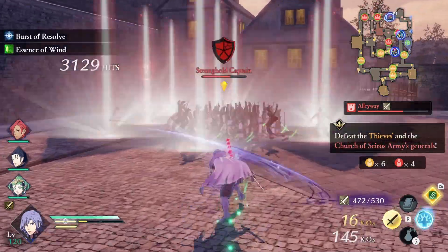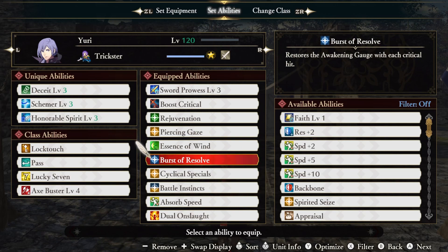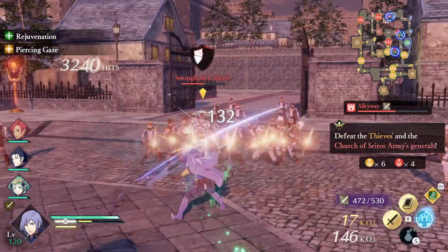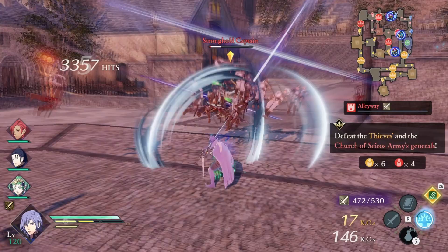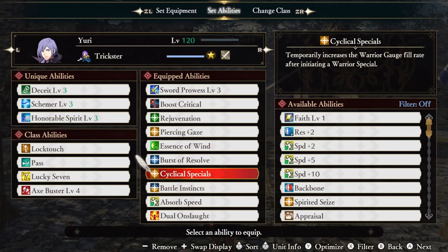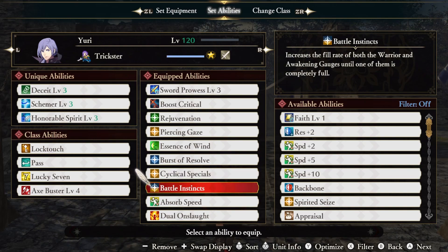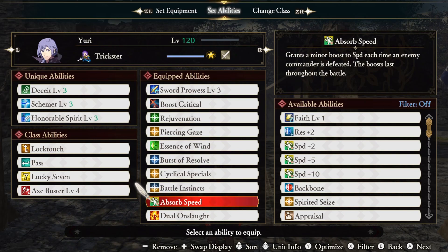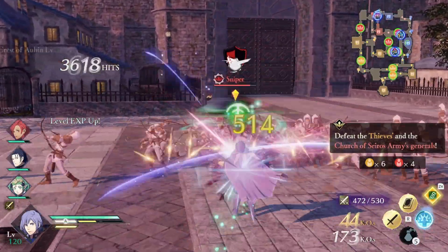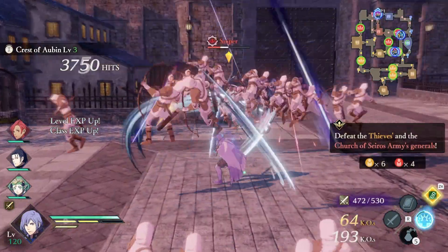Deceit is still pretty underwhelming even with Essence of Wind. Burst of Resolve restores the Awakening Gauge for each crit, and when you're hitting that frequently with tornadoes that last that long, your Awakening Gauge fills up really quickly — so much so that in a short 3-minute mission, I had 2 procs of the Awakening Gauge and almost had a third. Cyclical Specials boost the Warrior Gauge fill rate after a Warrior Special, while Battle Instinct boosts both bar fill rates until one is completely filled. Absorb Speed gives us a minor speed boost for each defeated enemy commander that lasts the entire battle — this is important because the higher our speed, the faster our abilities come off cooldown, and a high speed stat will also extend the Awakening Gauge while active.